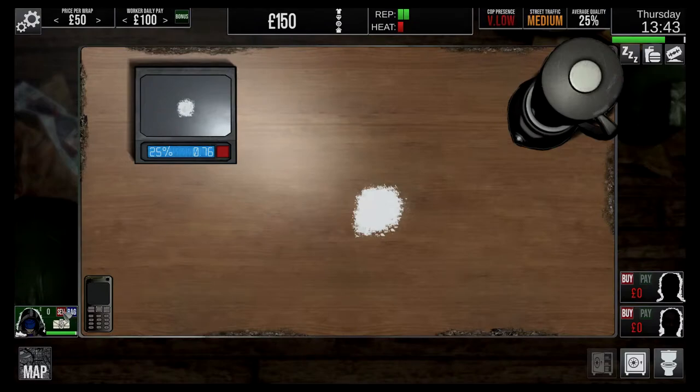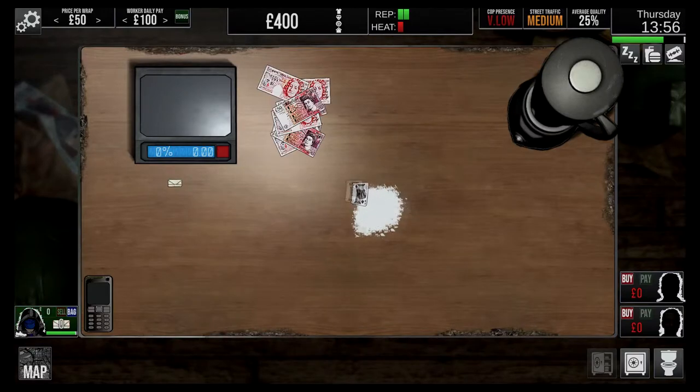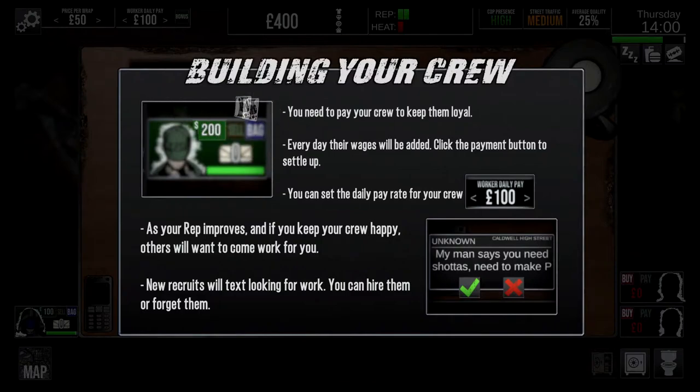That's low then. Do we send him out? Let's send him out, man. Okay, now he's got rid of two bags already. Now we're flying. Building your crew - you need to pay your crew to keep them loyal. Every day their wages will be added. Click pay to settle up. You can set the daily pay rate for your crew - £100. Okay, as your rep improves and if you keep your crew happy, others will want to come work for you.